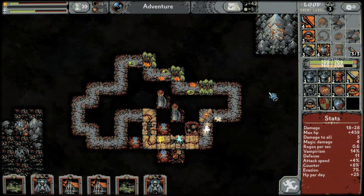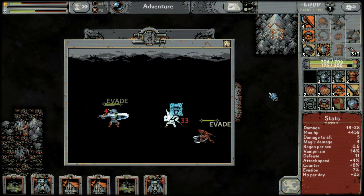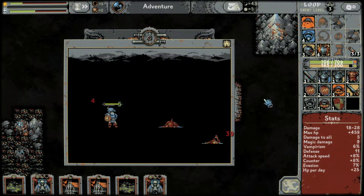Here's our first goblin fight — oh I'll get ruined! Level four ring: eight attack speed, seven magic damage — let's put it on.